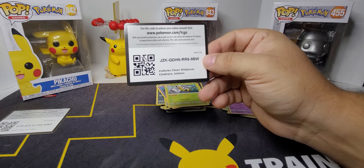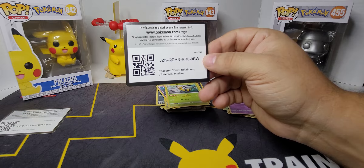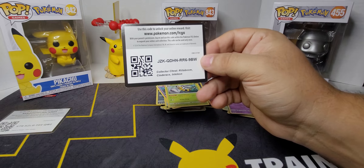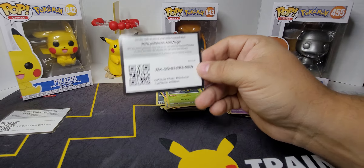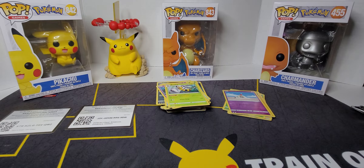Rillaboom, Cinderace, Inteleon — that's what the actual box is called. So they added Pikachu and Charizard — I have no idea why. I think they're on the back side of the tin. So if you find this box, now you know generally what you're probably going to get in it — stickers — so you can make a decision on that if that's what you're looking for.